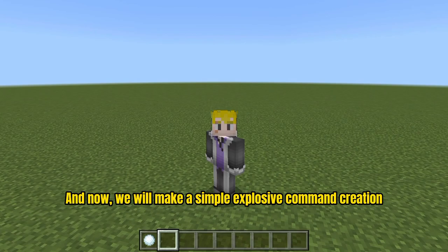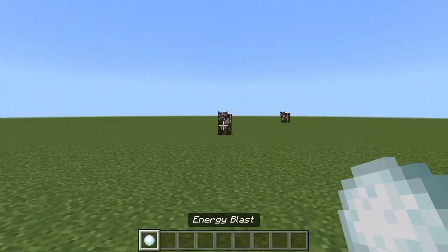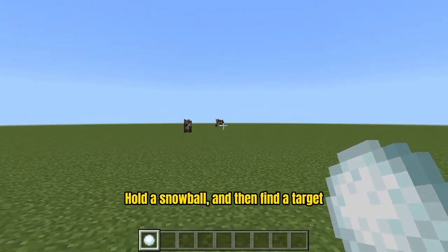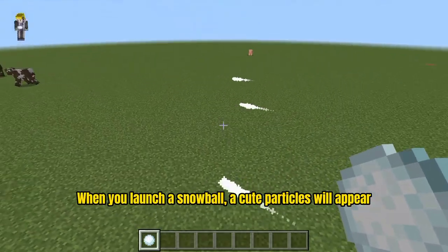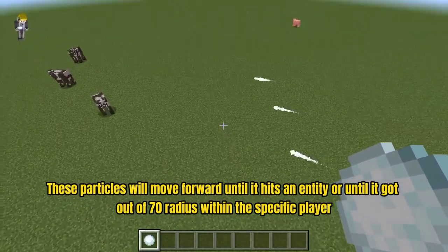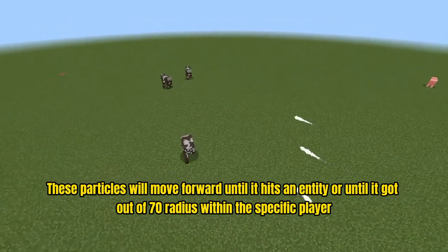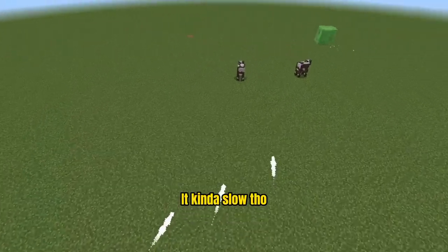Now we will make a simple explosive command creation. So this is how it works: hold a snowball and then find a target. When you launch a snowball, cute particles will appear. These particles will move forward until it hits an entity, or until it gets out of a 70-block radius within the specific player. It's kinda slow though.